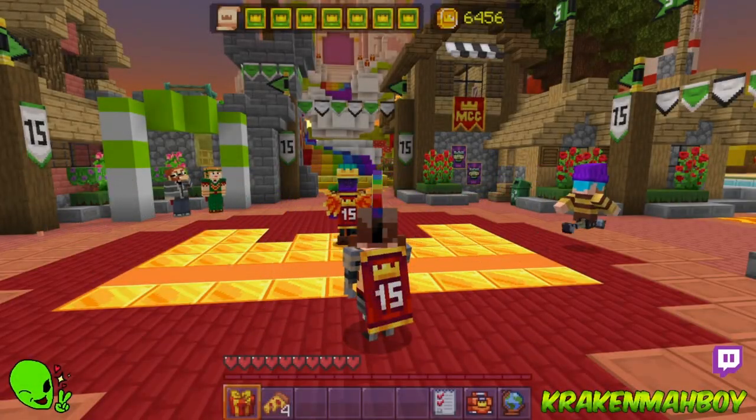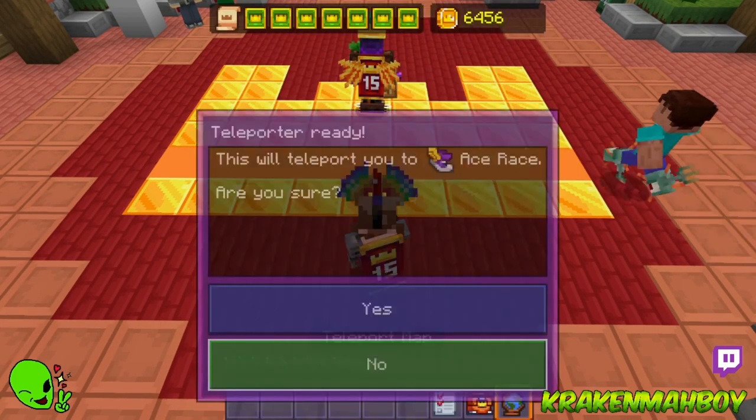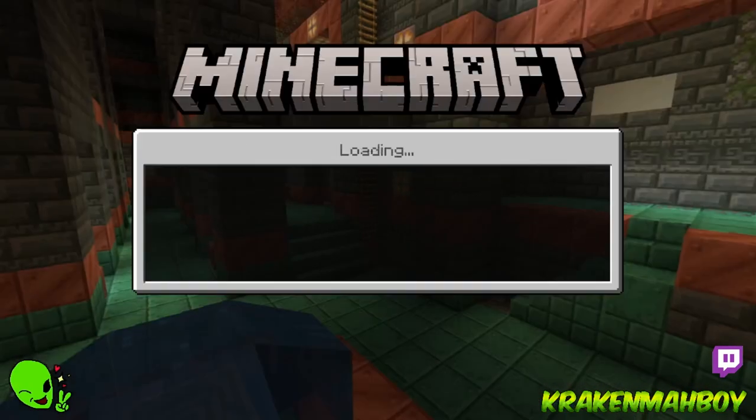Alright y'all, let's do this. Let's hop into some minigames — all part map. Let's do Ace Race first, just a little bit. See if we can beat the time on it.